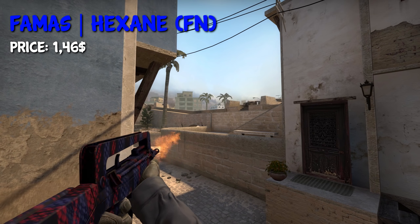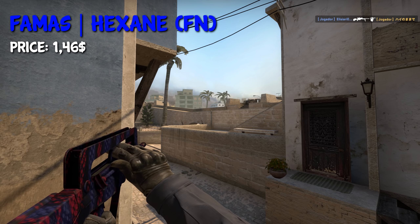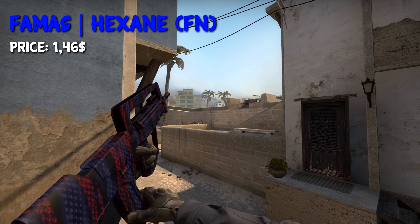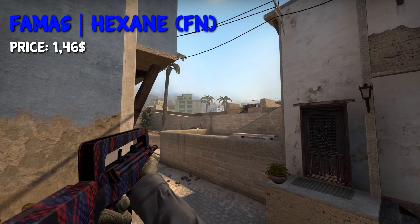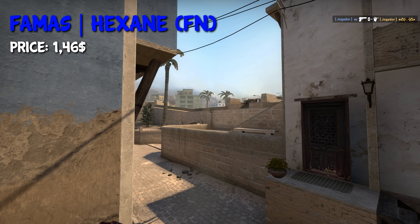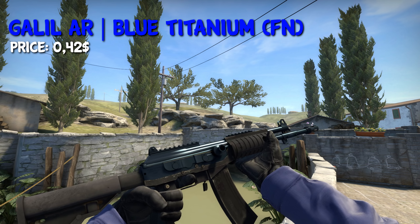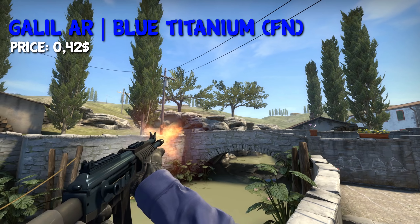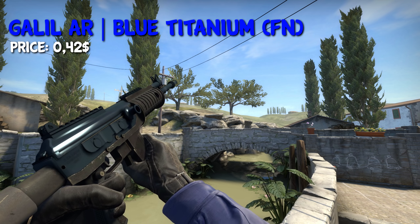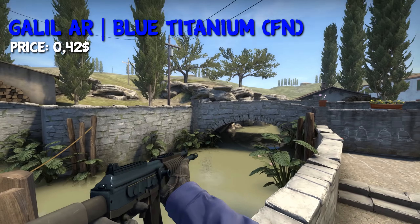It was hard to find a blue Famas, but in the end I decided to take the Famas Xenon in Factory New condition for $1.46. Again, on the T side, we have two options: either you're going to take the Galil Blue Titanium in Factory New for $0.42, or you're going to take the Galil Stone Cold in Field Tested for around $0.86.